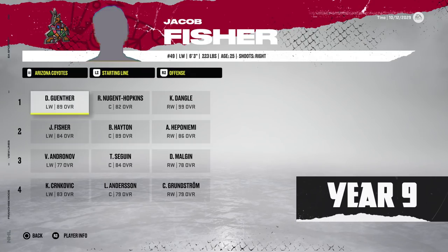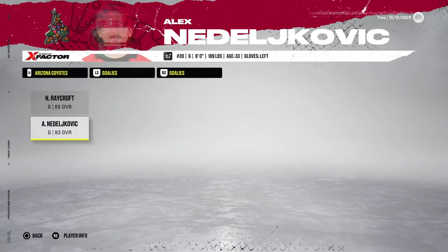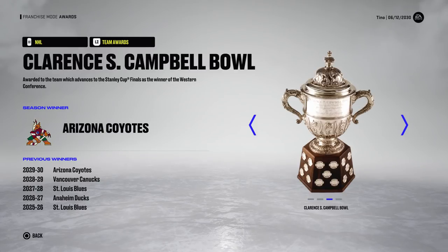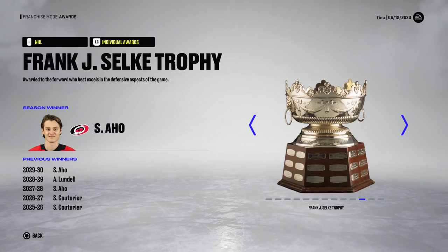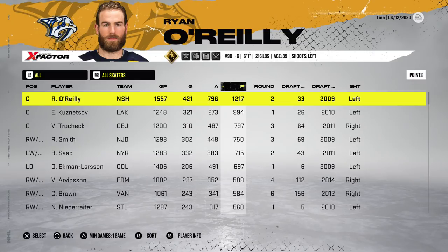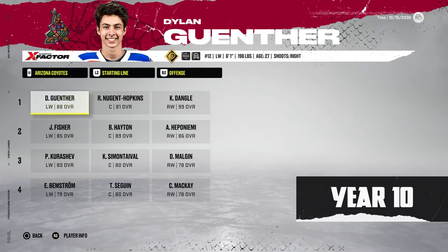Year nine features Genther, Nugent-Hopkins, and Dangle on the first line, even though Hayton is still on the team. Defense is starting to drop; goaltenders can get the job done. The Coyotes finish with 103 points and 46 wins. Dangle finishes fourth in league scoring — didn't win the Art Ross — but the Coyotes win the Stanley Cup and he takes home the Conn Smythe as playoff MVP. Other than round two, it was all sweeps. Ryan O'Reilly is the top retiring player.